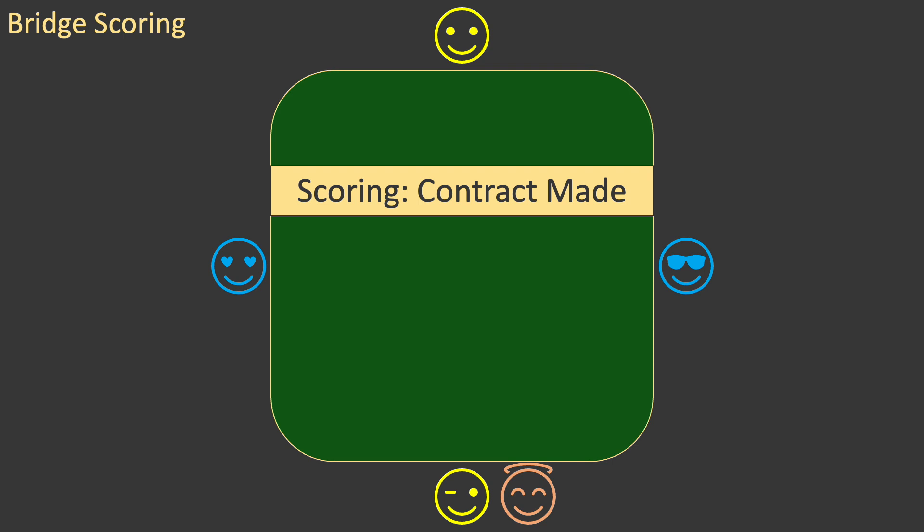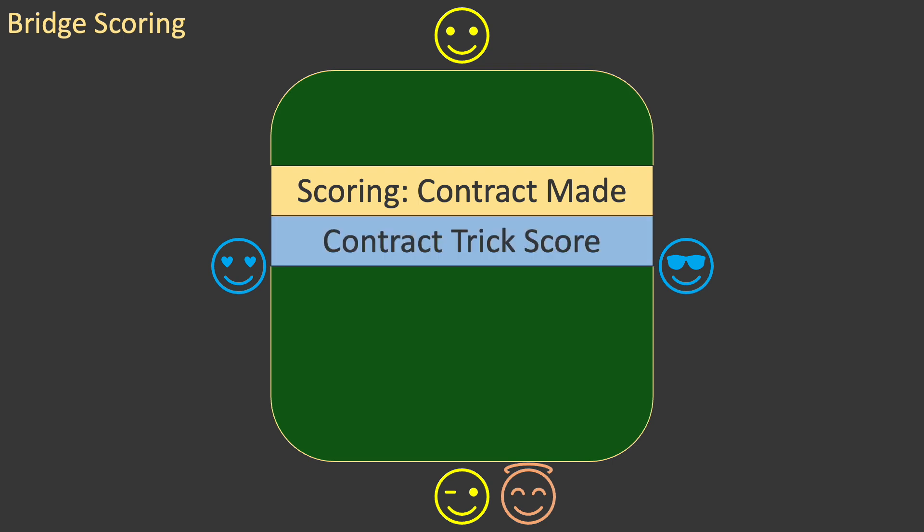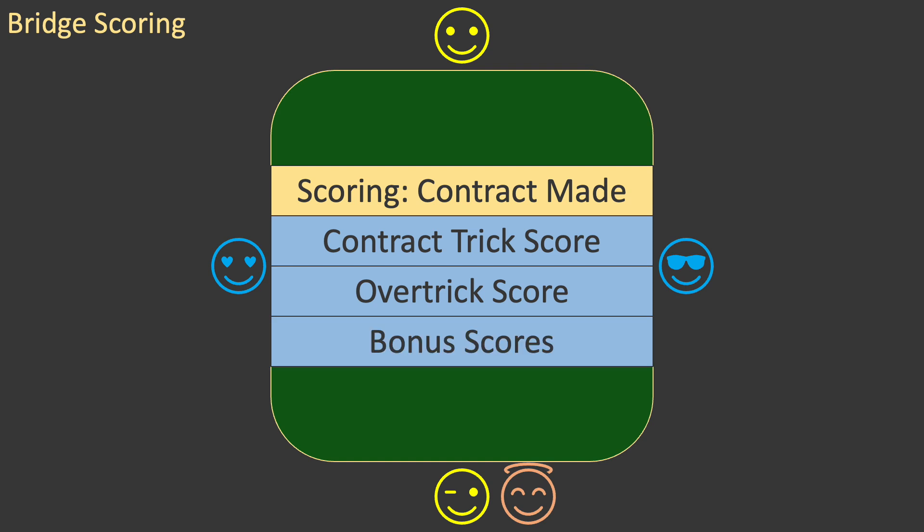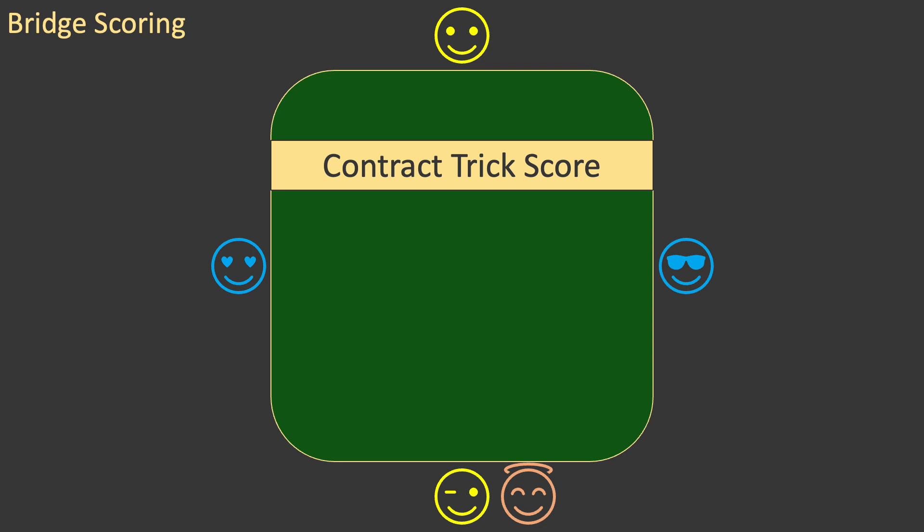Now let's look at the details. First, we'll consider the case where the contract is made. In this case, there are three parts to the score. The first part is the contract trick score. A contract trick is an odd trick that forms part of your contract — they are the tricks taken beyond six and up to the level of the contract. The second part is the over-trick score, which applies to tricks taken in excess of those needed for the contract. And the third part is the bonus scores that apply to different levels and types of contract. We'll start with the contract trick score.